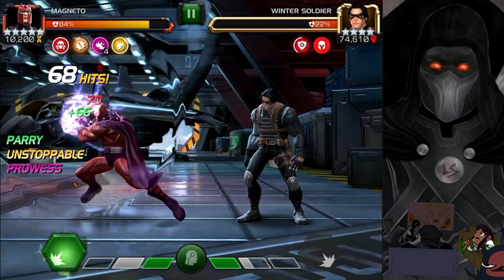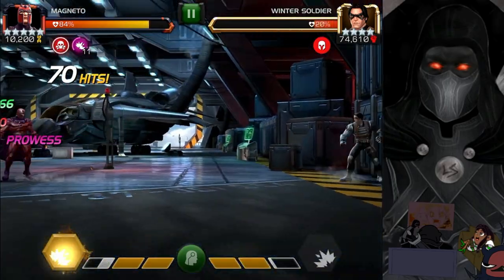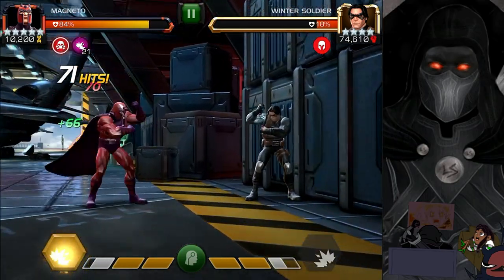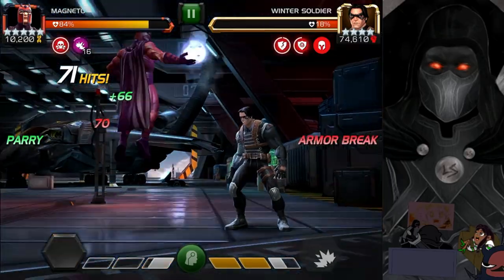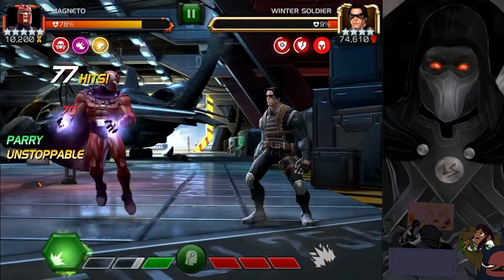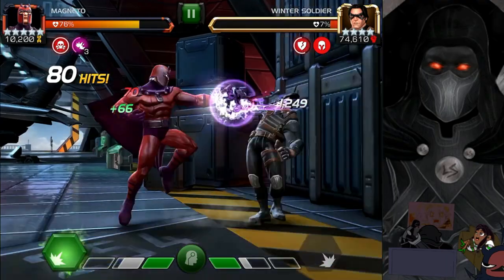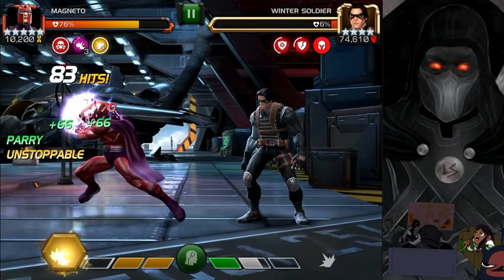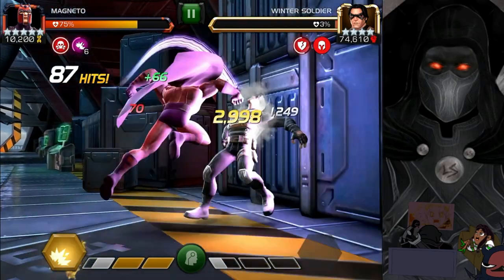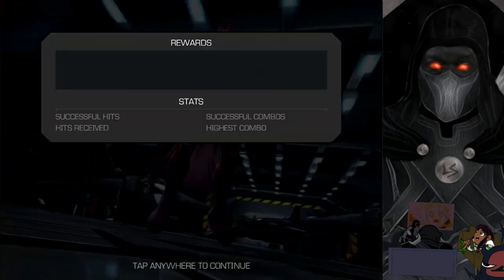Let's build up a little more and go for a special 3. He has an extra stun duration off the parry — very nice. Love the damage. One more special 3 is really going to take Winter Soldier out. Let me do a special 2 instead — see the damage with the armor break on him, reapply it. He's not taking a whole lot of damage. Pretty impressive as a rank 4.